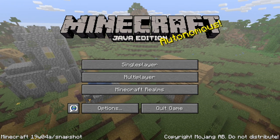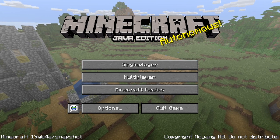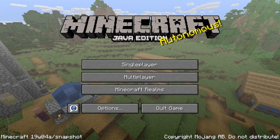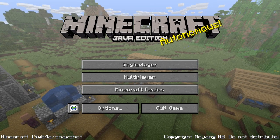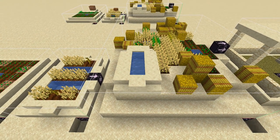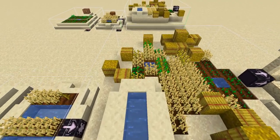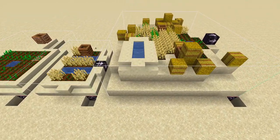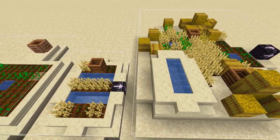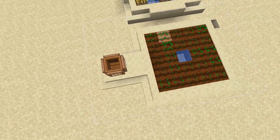Farm structures in all village types have been updated — they now include composters. I have updated my village showcase worlds, all available via a link in the video description. In the desert village, the farms have been updated and now feature composters, with one farm even growing to the side with a special little space for a composter.